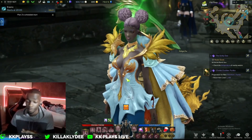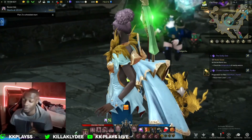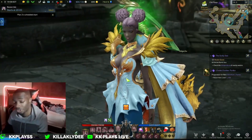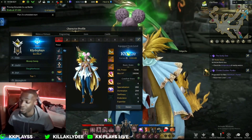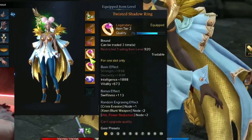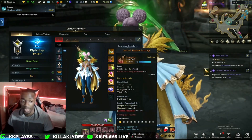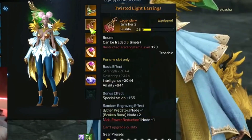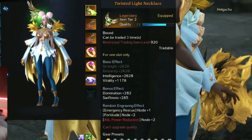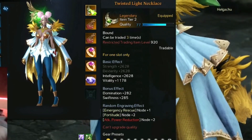Gear took me a while to figure out in this game. When it comes to Bard, you really want to have Specialization and Swiftness on your jewelry. My item level is 1000, pushing toward T3 but sitting at T2. I have Specialization on one ring, Swiftness on the other. Pay attention to quality levels because those definitely boost your stats. I have a Swiftness earring at 169, a Specialization earring at 155, and a Swiftness necklace with some Domination, which I don't need.